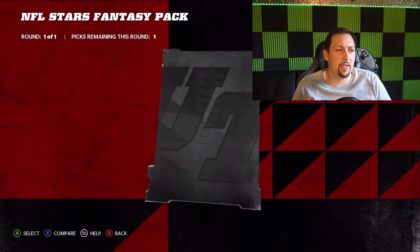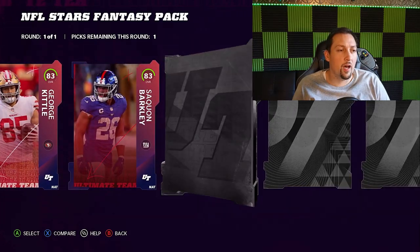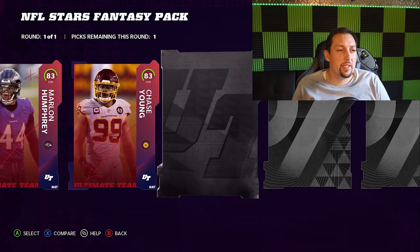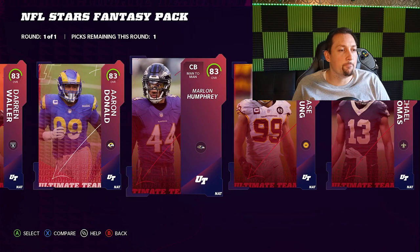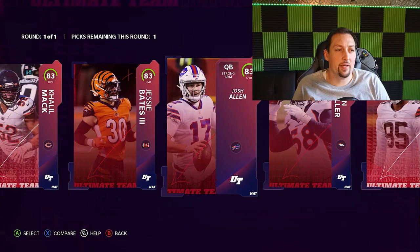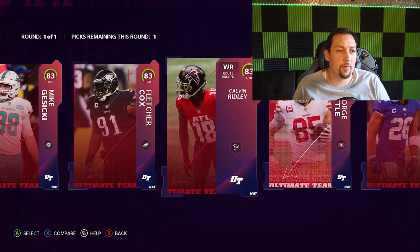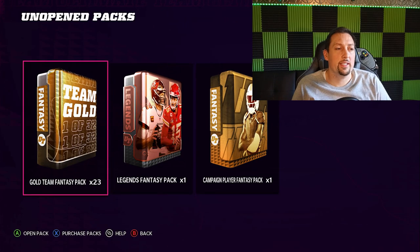Let's see what this NFL Stars pack is — oh that's nice, we get to choose an 83 overall. I see some pretty good cards here. Cornerbacks and receivers are always important, but I can't help but look at Darren Waller — 83 speed tight end, that's pretty good. Cornerbacks you need three, receivers you need three — I'm looking at guys like Stephon Gilmore and Marlon Humphrey, but Darren Waller is probably the best, the mecca tight end because of his speed. Got an 83 speed tight end that should start for me for a very long time.